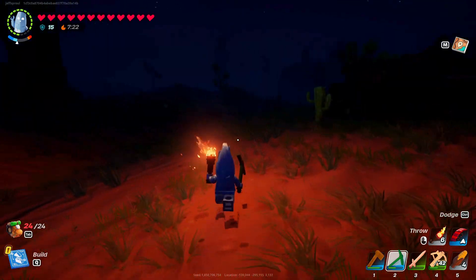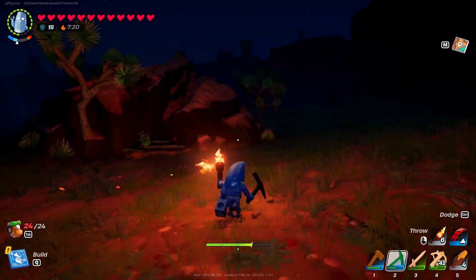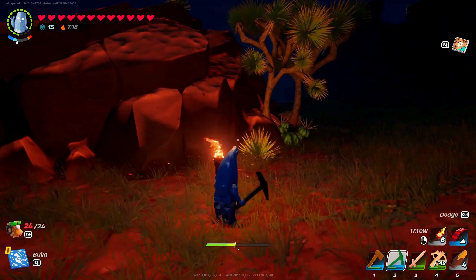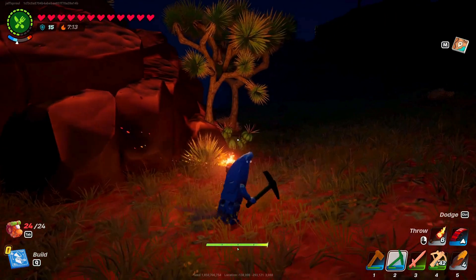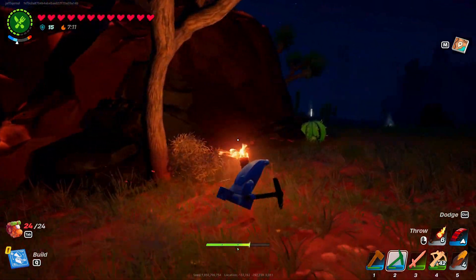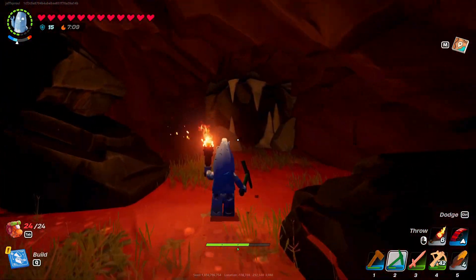Once you're in the desert area, the dry valley, you're going to look around for the stone outcroppings like this, and you'll be able to know that it's a cave by this white symbol on the minimap, just like the ones in the grasslands. And you'll go around and go inside.